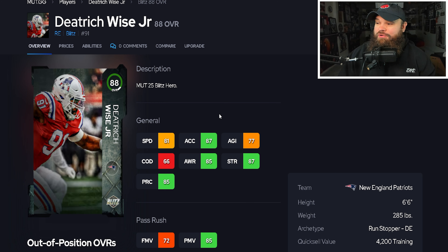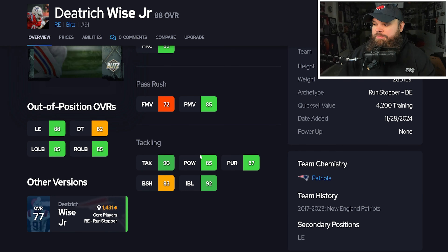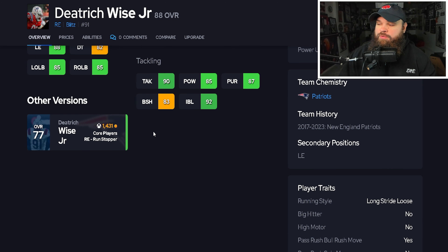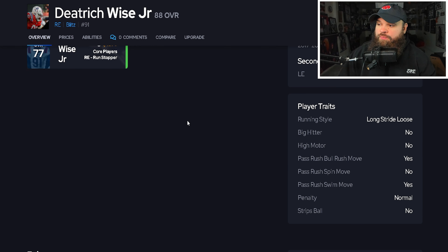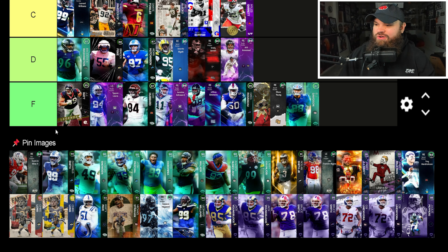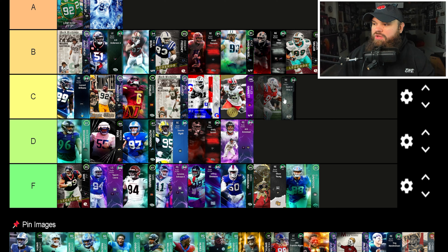Taking a break from upgradable cards: Diatric Wise has 81 speed, 87 acceleration, 85 power moves, 83 block shed, 89 impact blocking, with 72 finesse moves. He has bull rush and swim move traits on yes, meaning he'll use both ratings. He doesn't get any discount abilities. This card could maybe be argued C-tier before, but after Zero Chill I'm placing Diatric Wise in D-tier.